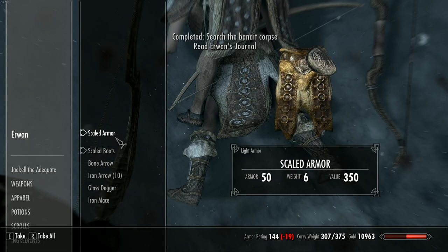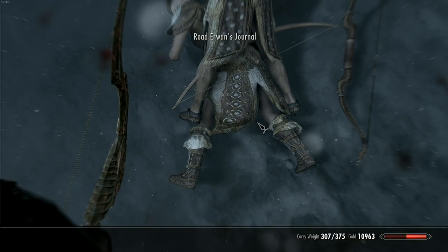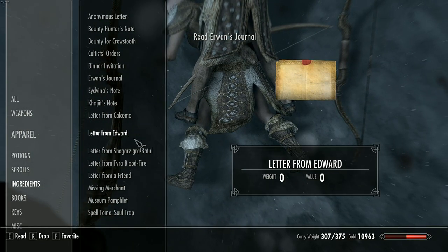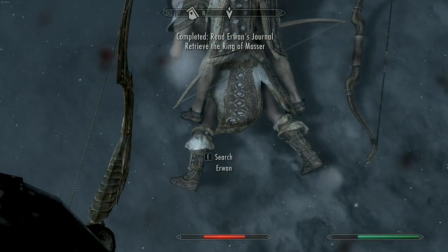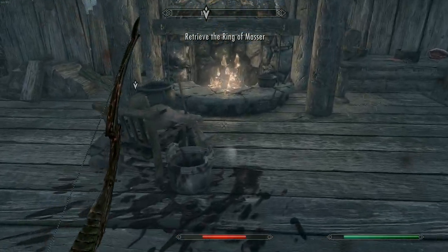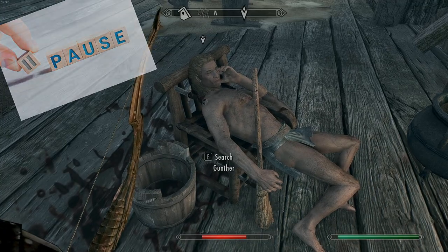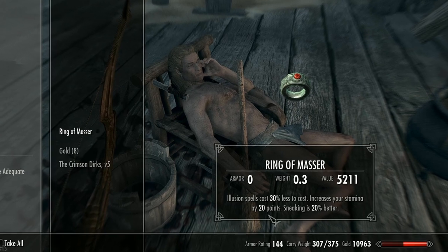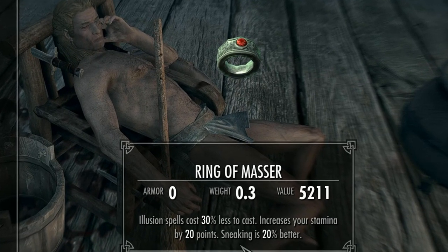Erwin's journal, letter from Edward — doesn't really matter. Now we can go in here and read Edward's journal and Erwin's journal, and that is going to say 'Retrieve the Ring of Masser,' which is going to be right in here with this handsome fellow.